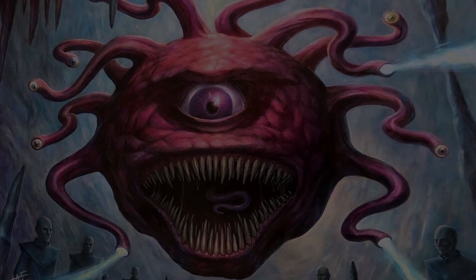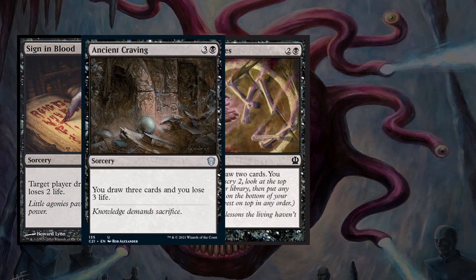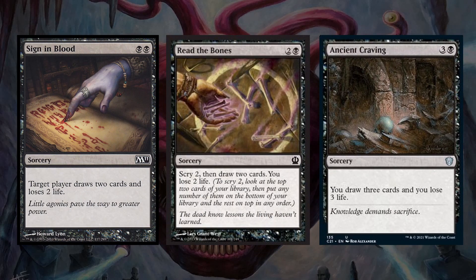To start out our draw, we have 3 very efficient black draw spells with Sign in Blood, Read the Bones, and Ancient Craving, each of which draws us some cards at the cost of that much life. Sign in Blood does cost 2 black pips, and I chose it over Knight's Whisper because I like the Japanese Mystical Archive version and have a very efficient mana base. But if you're not running an optimized land base, Knight's Whisper would probably be the better option.